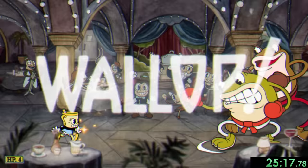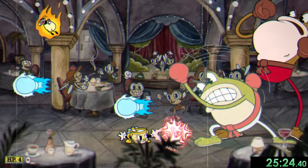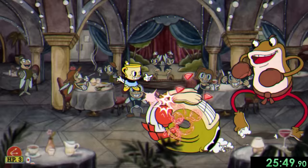So that means we're onto Ribby and Croaks, and this fight is a lot harder in expert mode. You'll see right away with their first phase, where instead of attacking at different times, they attack at the same time. This is a little hard to deal with and made me lose 1 HP from some bad playing, but I kept my cool and kept attacking Ribby straight on with my spread shot, putting us to the next phase.